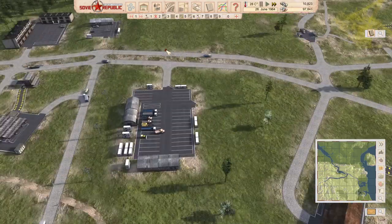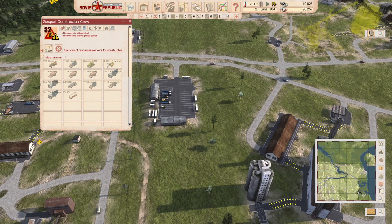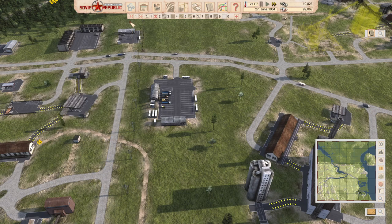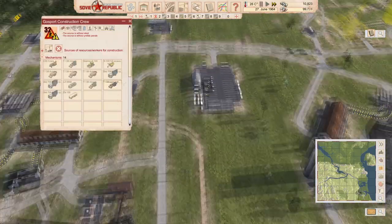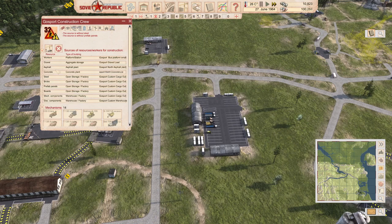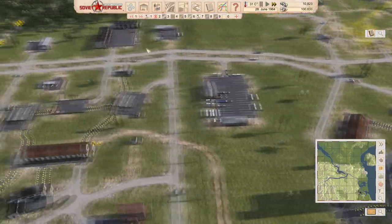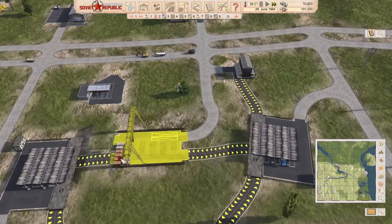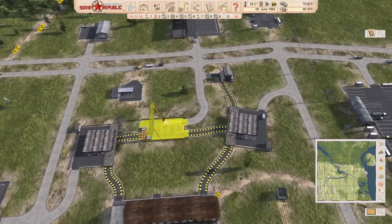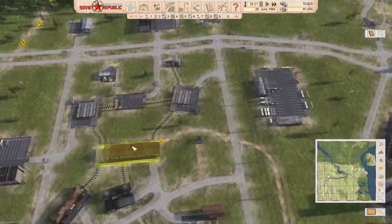We're going to need some extra vehicles in here as well. One thing I wouldn't mind getting in here is actually a tower crane. This is actually out of prefab panels now. So what I need to do now is switch this truck onto here. What I did is I left this on to this store so that I could empty out the prefab panels I had stored here. Because I'm using direct export they would have sat here clogging this up for a very long time. And what we should be able to do now is get prefab panels from here.